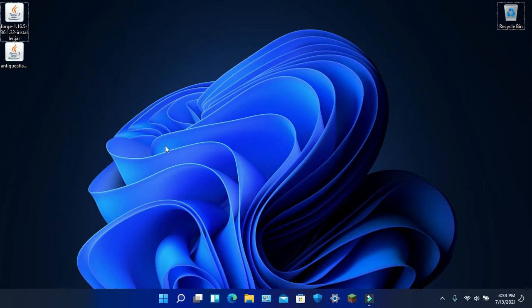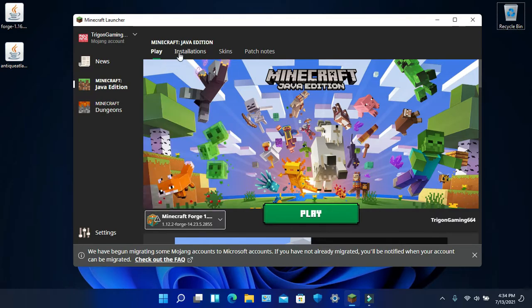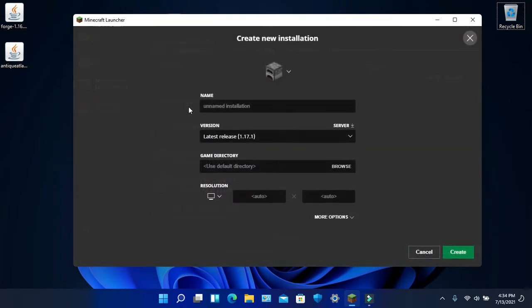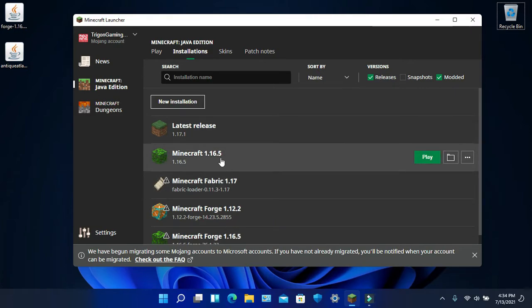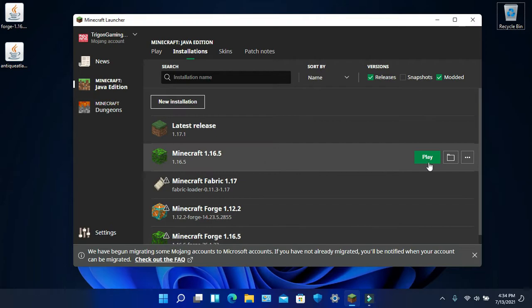Now you want to go to Minecraft. Once your launcher is open, you want to create a new profile if you do not have one. I'm going to turn off snapshots here, so it's easier. Release 1.16.5. Before you install any Forge-related things, you want to first install the normal version. You're going to need to create a Release 1.16.5 profile, play it, and then quit the game. But I already have it, so I don't need to do any of that.